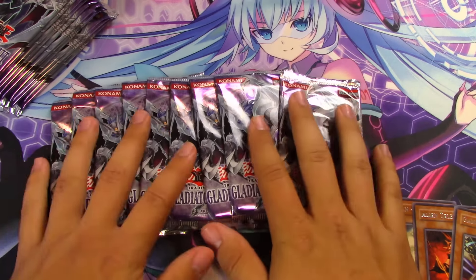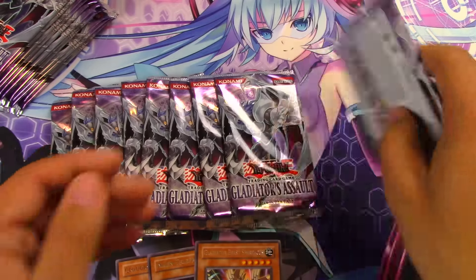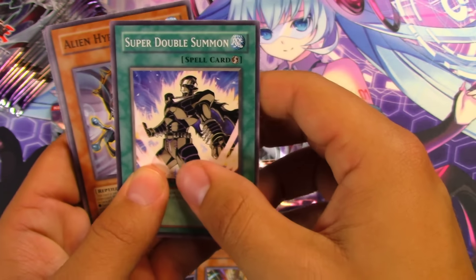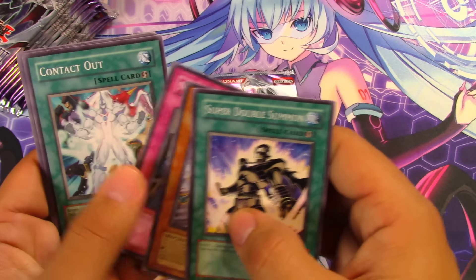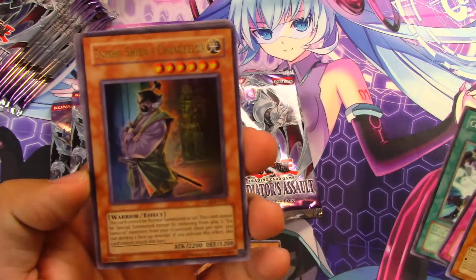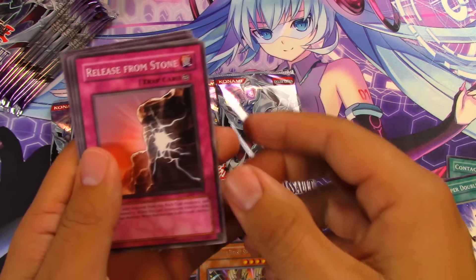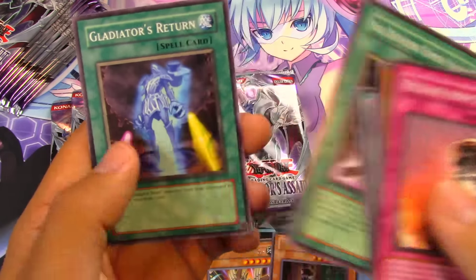Out of 12 packs we're hoping for at least three foils, so hopefully we can get there. Gotta believe in the heart of the cards — can we get an ultimate rare and a secret rare? Next pack: Alien Hypno, No Entry, Contact Out, and Nishi the Sheen's Chancellor, ultra rare! Beautiful — love getting those Six Samurai cards.